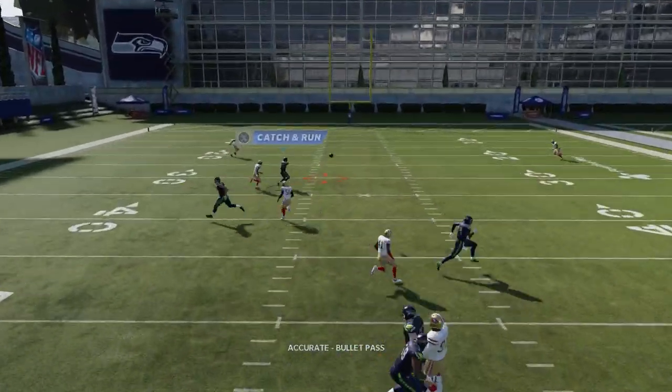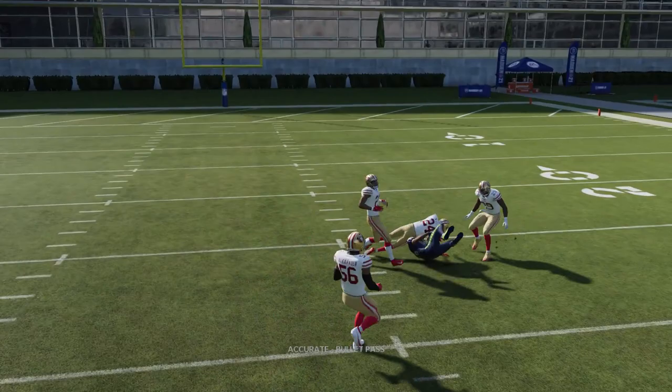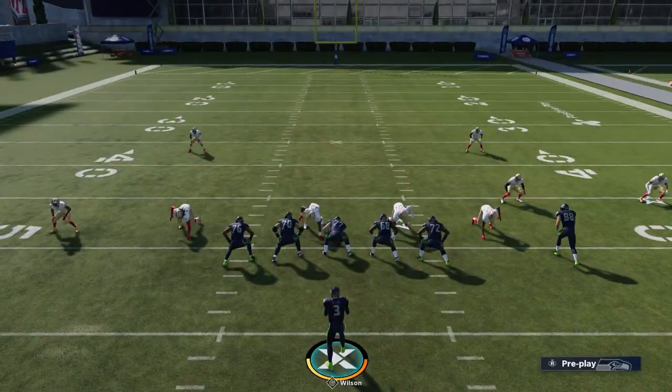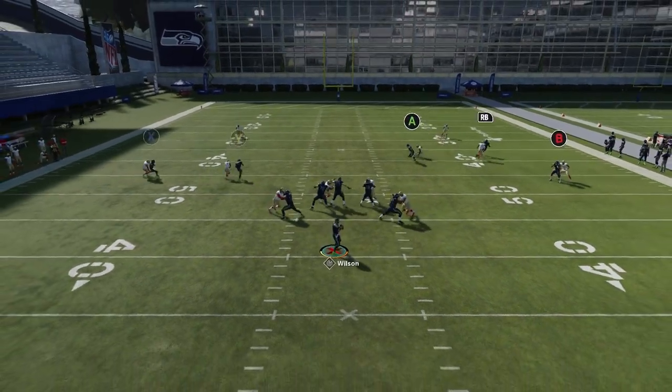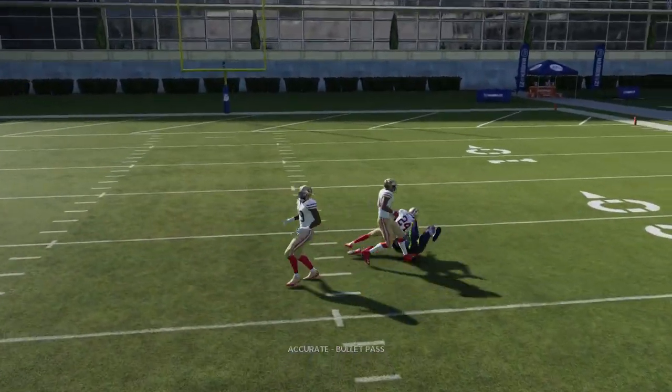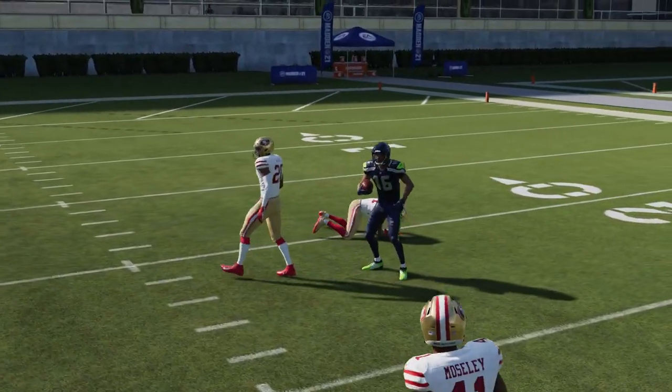For whatever reason, you really just have to get the inside release there and then wait until he breaks, and it's a really big play against cover 2-man. It's not necessarily a one-play touchdown, but just wait for him to make that in-break and a lot of times you're going to have a really easy completion against cover 2-man coverages.